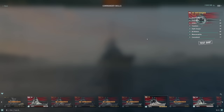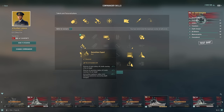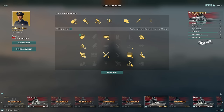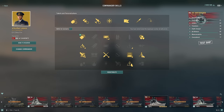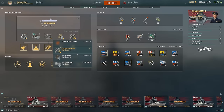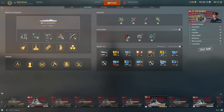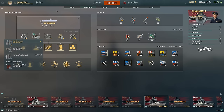For my commander build, I'm going to be running Günther Lütjens. I'm running Grease the Gears, Consumable Specialist, Last Stand, Demo Expert, Heavy HE and SAP Shells, Adrenaline Rush, Superintendent, Survivability Expert, and Concealment Expert. For equipment, I'm running Concealment System Mod 1, Prop Mod 1, Aiming System Mod 1, Hydro Search Mod 1, and Main Armaments Mod 1.